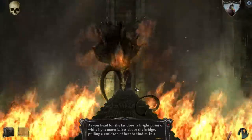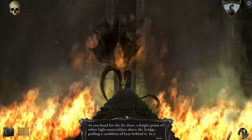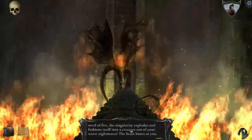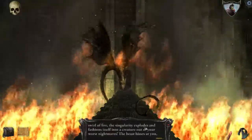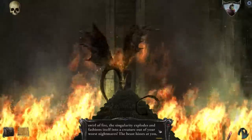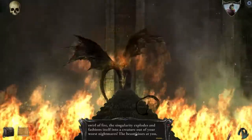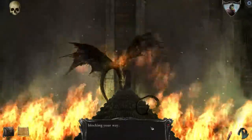As you head for the far door, a bright point of white light materializes above the bridge, pulling a cauldron of heat behind it. In a swirl of fire, the singularity explodes and fashions itself into a creature out of your worst nightmares. This looks less nightmarish than the dragon I saw. The beast hisses at you, blocking your way.